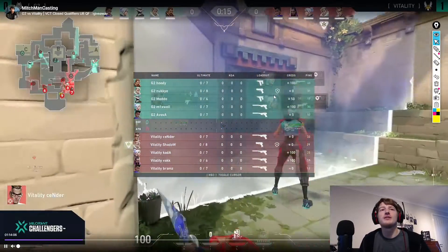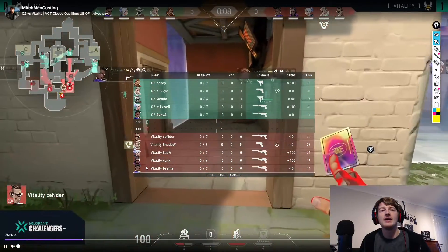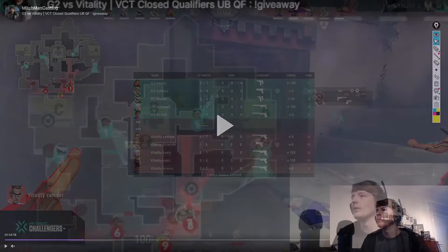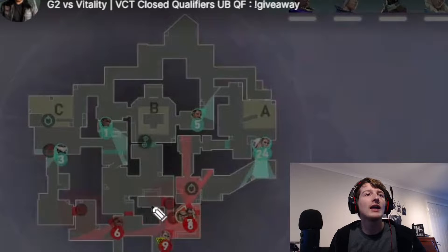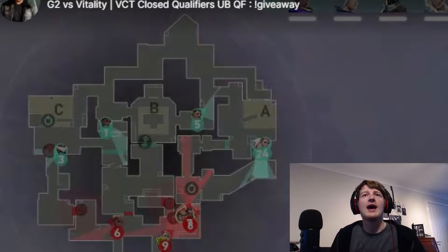So this is G2 versus Vitality and we have Sender on Chamber. Straight away we can see what he's doing pre-round: setting up and finding the perfect position for his alarm bot. If we look at the map, we can see one of his bots outside C-Long watching the flank, and he's put one in the window area as well for flank control. He's also placed one of his rendezvous just by his face on the map. There's no second rendezvous down yet, so let's see how this round plays out.